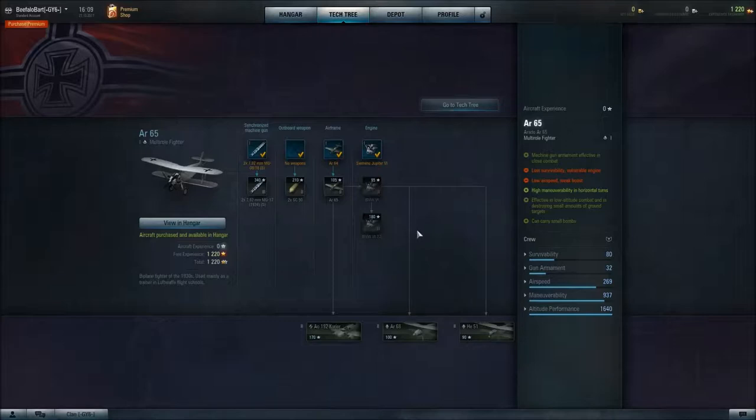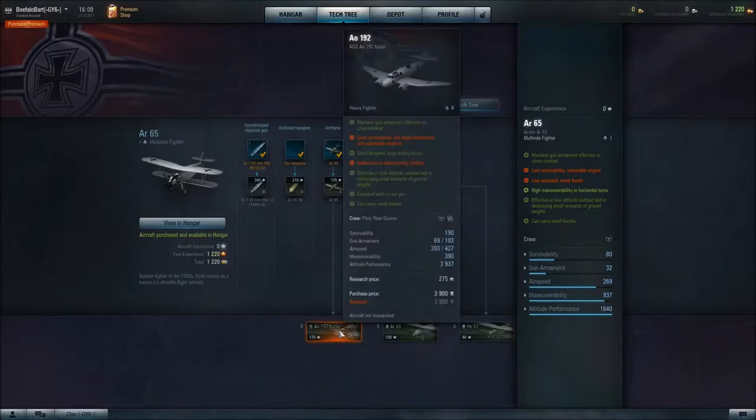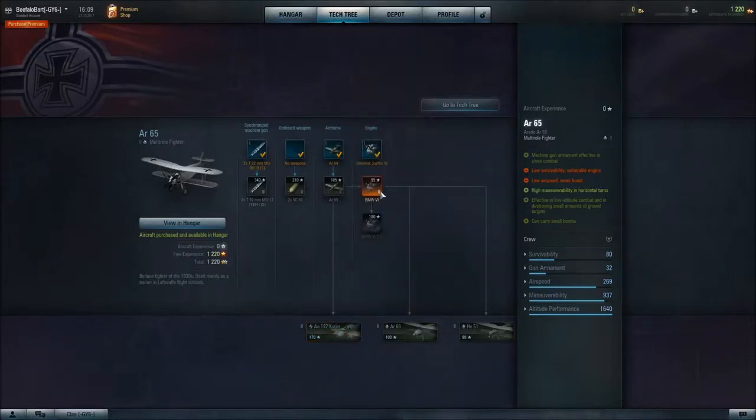In order to unlock the other aircraft in this tech tree on this particular one, I'm going to have to unlock the airframe, which is then going to allow me to unlock this aircraft. I'm going to have to unlock the engine, then it'll allow me to unlock these two. Since I have 1,220 free experience and I have not done a single flight yet.